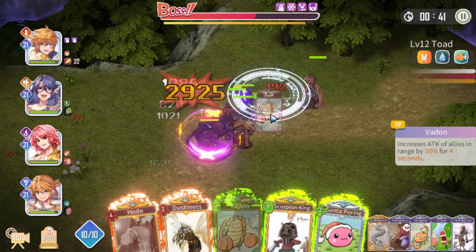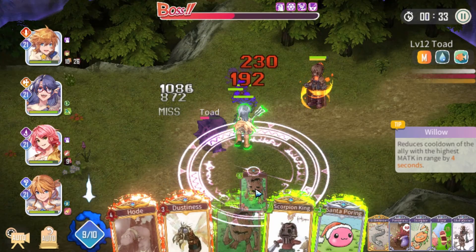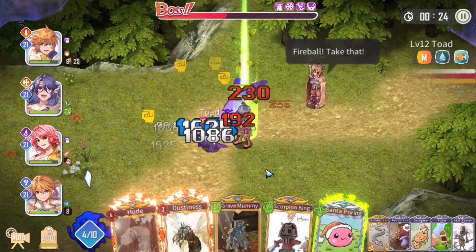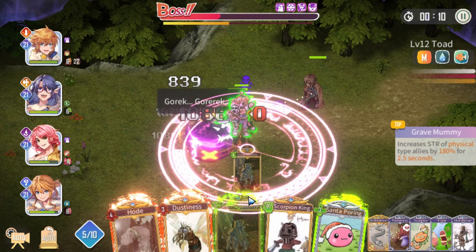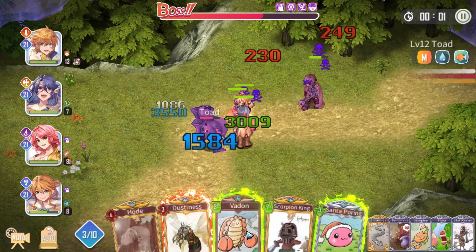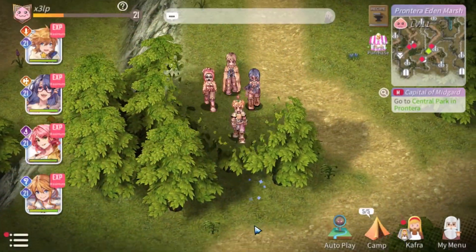I'm targeting my thief to buff her since she's the main DPS. The Willow card reduces cooldown so I can chain buffs faster. I'm watching the counter — in two seconds this attack fires, increasing her strength by 180% for two seconds. I accidentally activated at the wrong moment and wasted the buff. He used his skill and I missed the window entirely. I ended up losing not because everyone died, but because the timer ran out — it just wasn't fast enough.